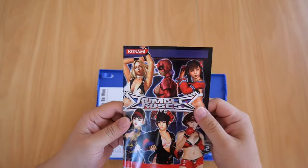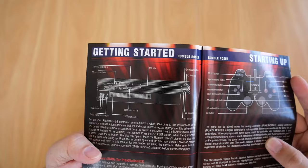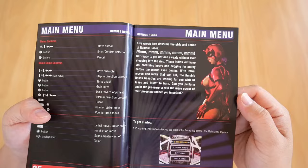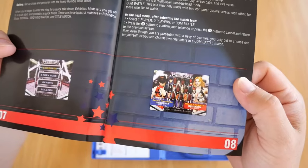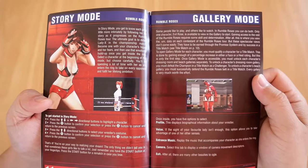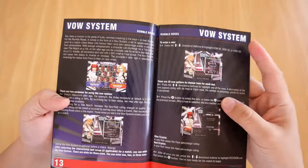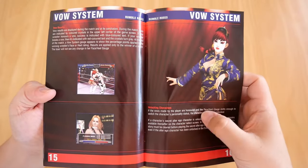Back to the booklet — there's the front, the contents, getting started. Oh look, it's the old fat PS2. There's the main menu, also the basic game controls. You've got exhibition mode — and I'll just quickly zoom in — that is what the character select screen looks like. There's exhibition mode and story mode. This game has a story mode, unlike the next one which I'll explain a little bit later. You've got gallery mode, the Vow system — that's how you unlock the characters.